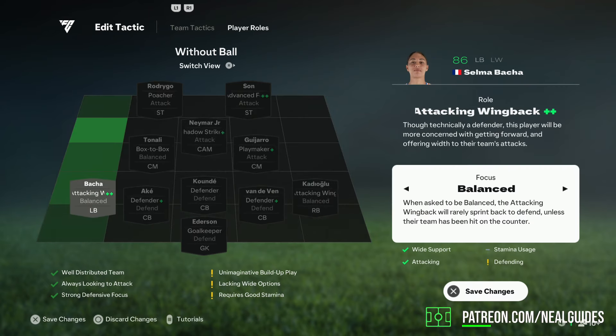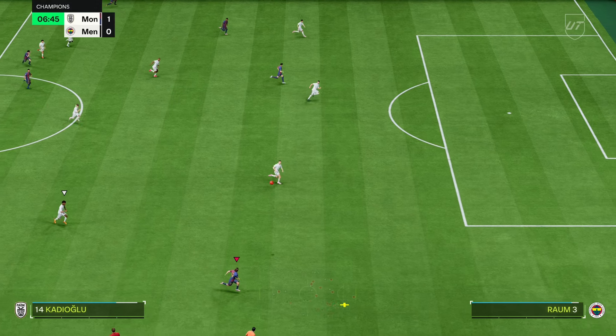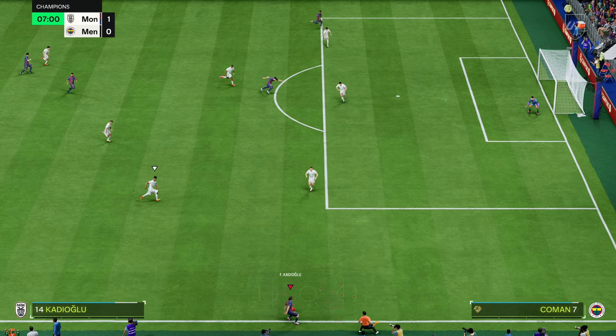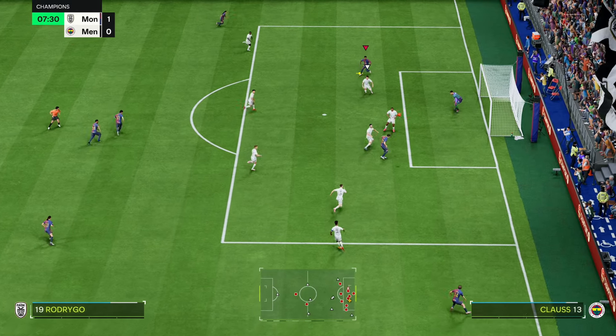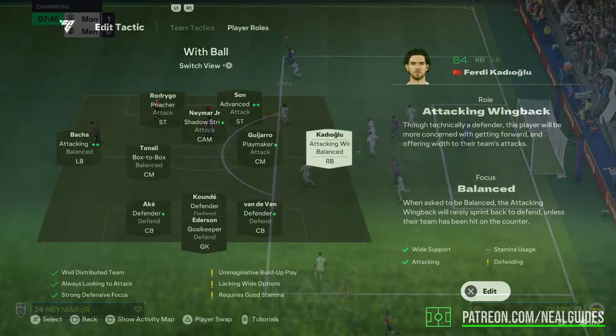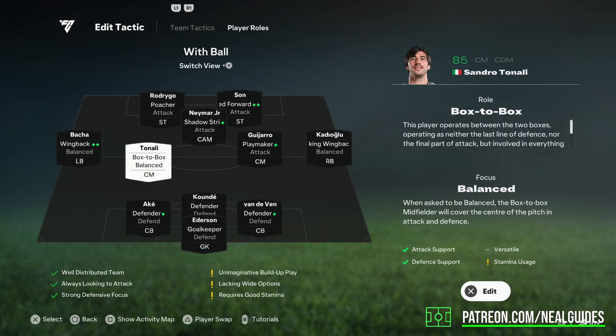For the left back and right back — arguably the most important — I have attacking wing back and balance. If you're asking me personally, I'd probably put one of these players on attacking. For example, I use Batcher on attacking. She just makes those runs going forward better and coming back because she does have the plus-plus. But for everyone else watching this, balance is a good equilibrium. They go forward, but they also come back. They don't come back instantly like the old days, but they still come back and provide that defense.